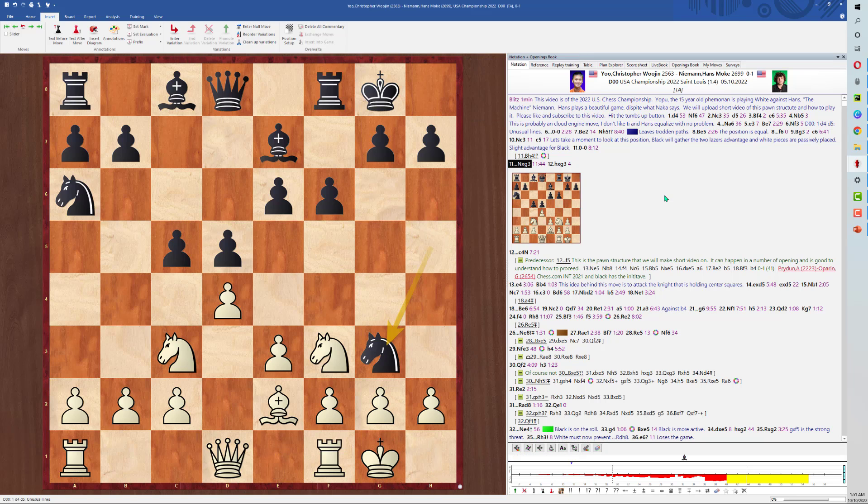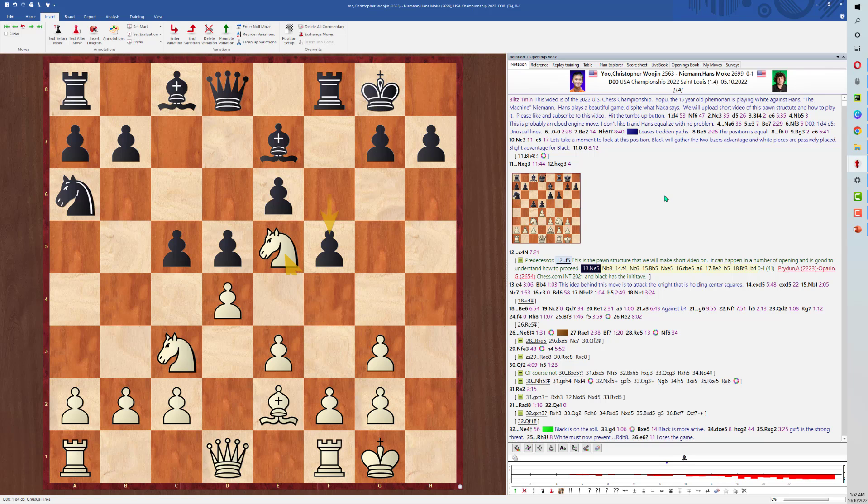Castle, Knight takes pawn, pawn takes c4. This is a novelty according to ChessBase — Black is just better. Black is going to push his pawns on the queen side and has a space advantage. We should also look at f5 — f5 is another interesting way to play, gripping the e4 square so White can never play the freeing move e4.